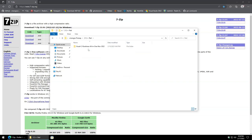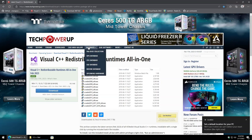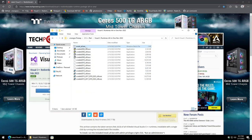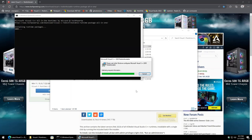Next is the C++ redistributable package. There's a really nice all-in-one package from TechPowerUp so you don't have to hunt down specific 32-bit or 64-bit versions. The key thing is to right-click the install_all.bat file and select Run as Administrator. Running as administrator makes it automatically crunch through all the installers without clicking through each one individually.